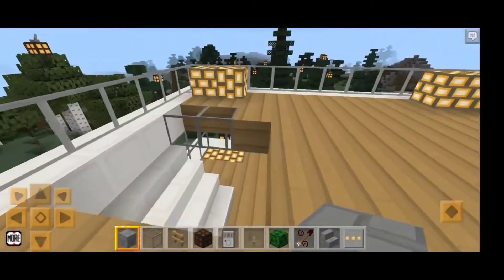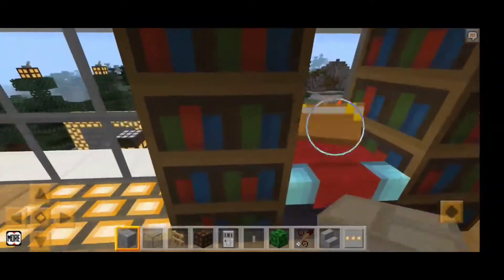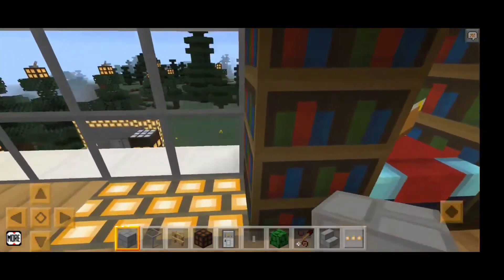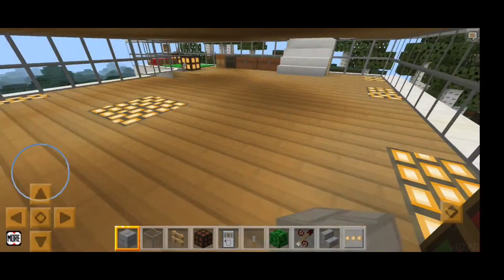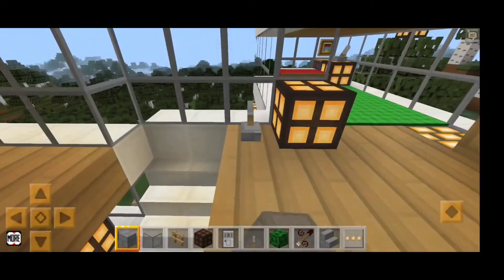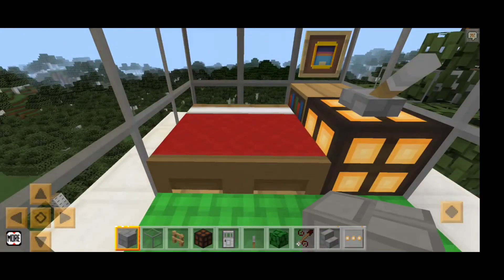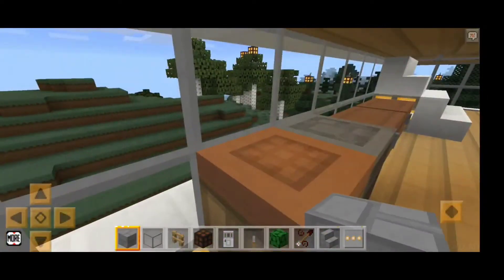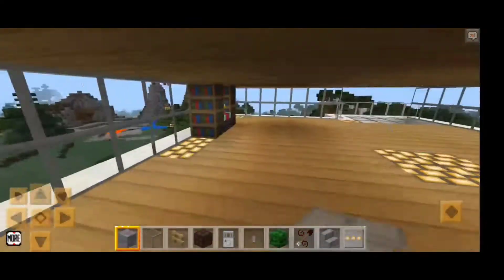Let's go down first. I have a light room — this is the light room. This is my bedroom and here is a redstone lamp which is controlled from the lever. It also has a crafting table, chest, and a furnace.